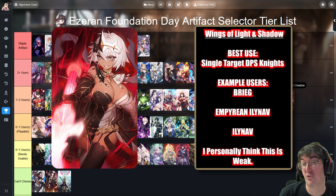Next up is Wings of Light and Shadow. Personally I think this artifact is pretty garbage, but a lot of people use it on Breek — a free character you'll get at the end of the Adventurer's Path with this Epic Dash event. It's also pretty solid on ML Illinav, who is still up on banner and likely going away within 24 to 48 hours from recording. The stats show the player base really likes playing it on those characters, so that's why I left it here in this tier.